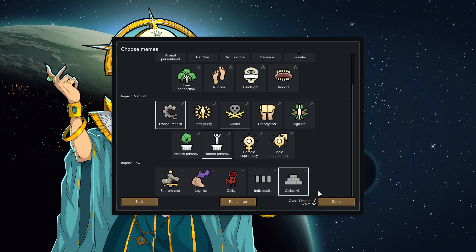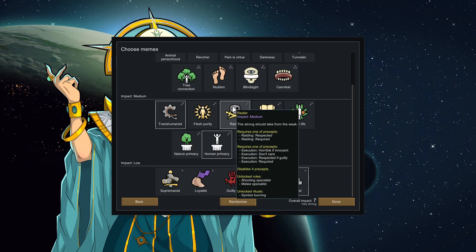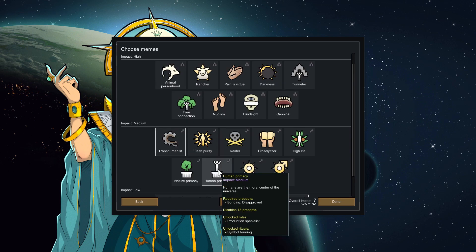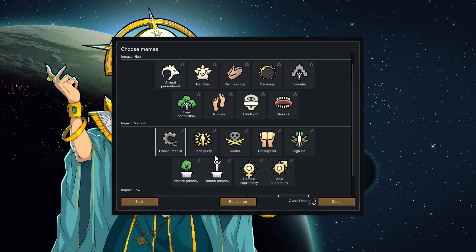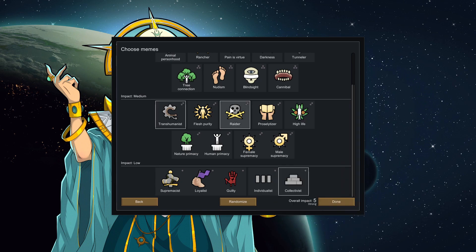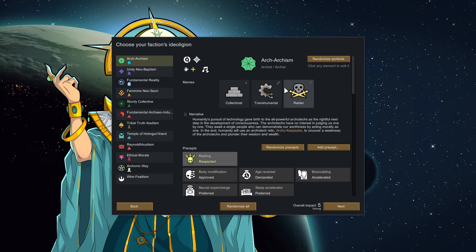This is going to be a very strong overall impact from what we've got. Transhumanist means merging with machines is really approved and honored. Raider means we need to go out and raid at least once every 25 days. Human Primacy — though bonding with animals is disapproved, so let's leave that off for the first playthrough. Collectivism triples our work drive. We've also got marriage and a person's role is to serve the community.